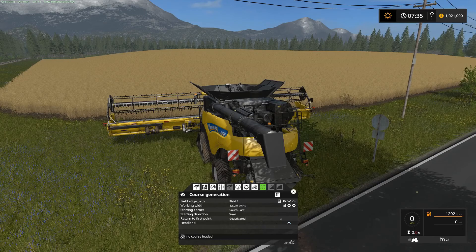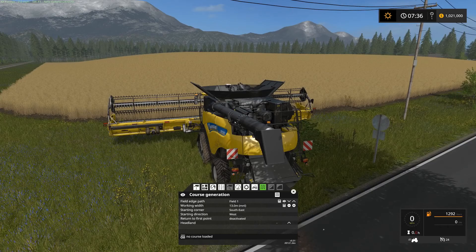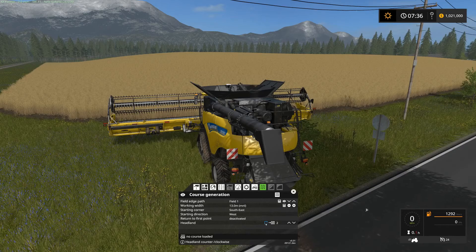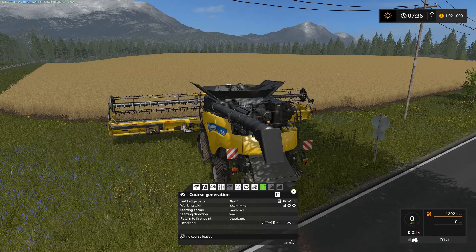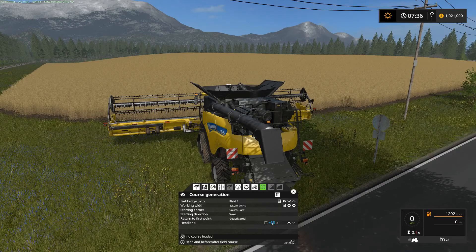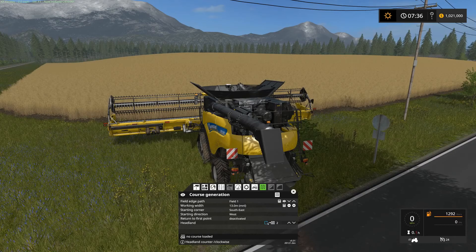But now I'm going to actually specify a headland. A headland is where the vehicle will do passes around the perimeter of the field. For this example, I'm going to press this up arrow because I want to do two headlands — this number here is how many headlands it's going to do. This also allows you to specify whether you're going to do counterclockwise or clockwise. Since I'm running a harvester, my pipe is on the left side, so I want to do clockwise headlands so that as it goes around the field, my pipe is facing out away from the crop, so I can drive alongside with the semi and empty the harvester. This button over here lets you specify whether you want to do the back and forth portion of the field first, or the headland first. In this example, we're going to do the headland, then the back and forth.